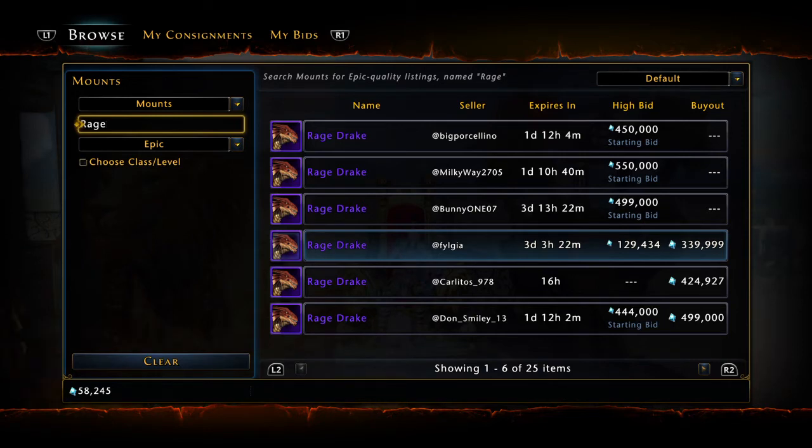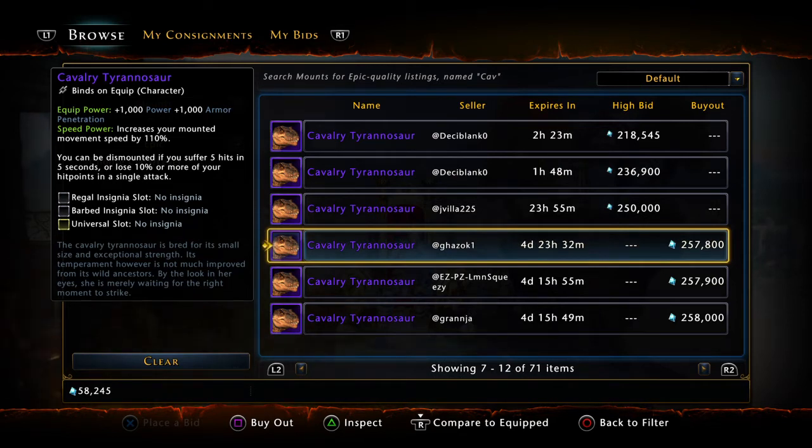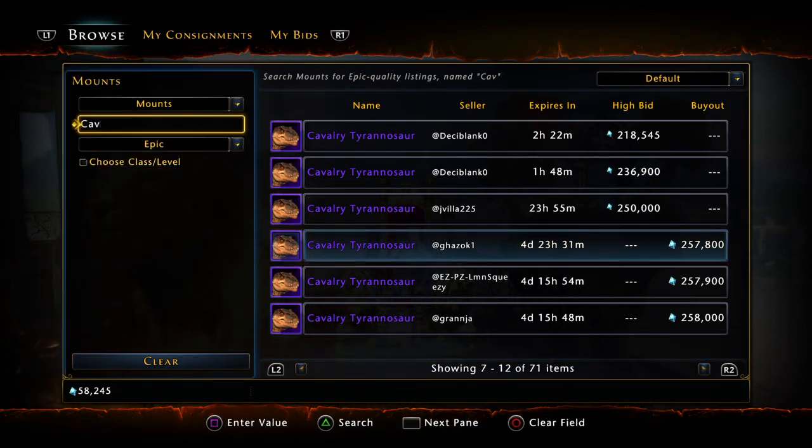Number 7 is going to be the Cavalry Tyrannosaur. Very cheap right now because there are so many in circulation. The equip power gives you 1,000 armor penetration and 1,000 power — quite nice. It's not necessarily any better than the other ones, but it is nice that you can split these stats up rather than having them tied to a specific stat. Coming in at number 7, your Cavalry Tyrannosaur, only $250,000 tonight on the auction house.